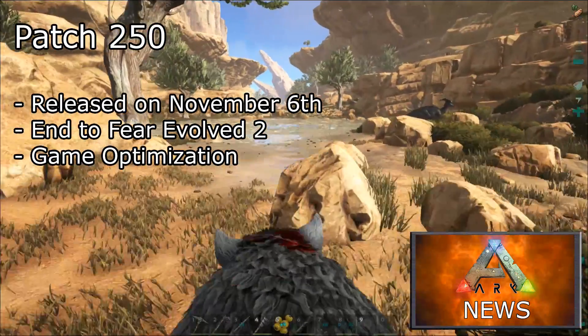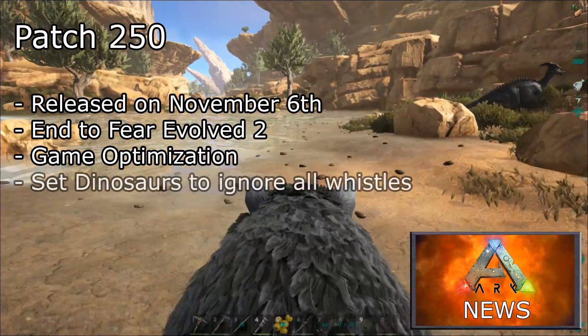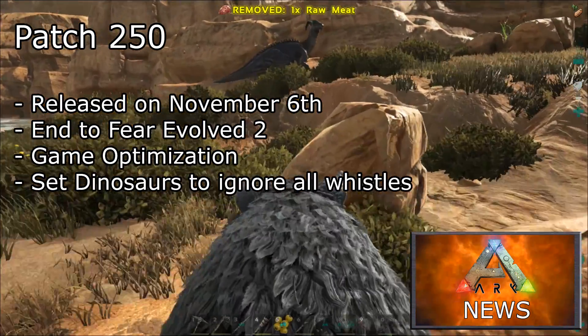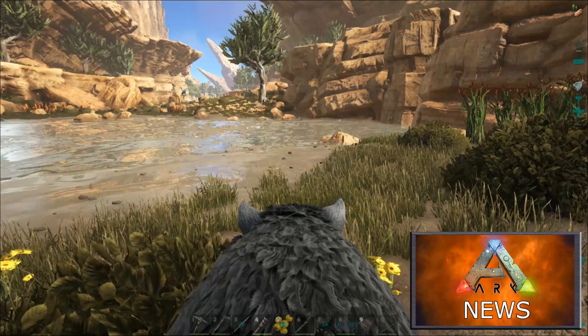The most notable part of this patch is they are adding the ability to set dinosaurs to ignore all whistles, which could be a welcome feature for any players that have experienced problems with the wrong dinosaurs responding to their whistles.